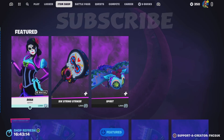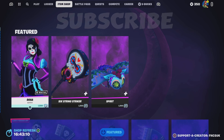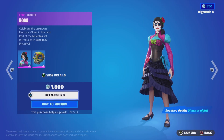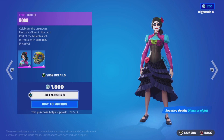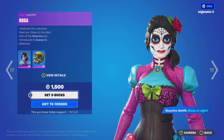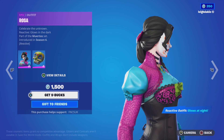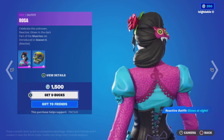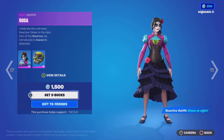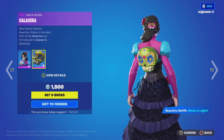Right guys, what have we got? We've got Rosa. Rosa is 1,500. She's the Day of the Dead, Mexican style. She glows at night — she's reactive. She's a hit. And she comes with bat bling, which is the Calabara.